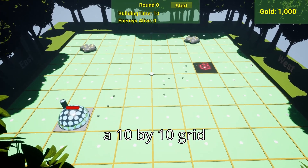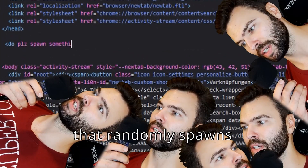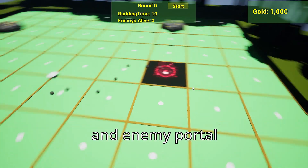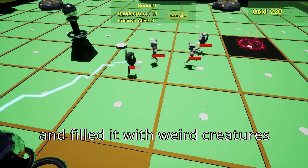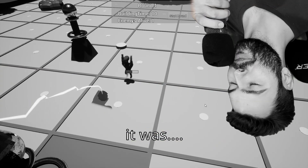So I slammed down a 10 by 10 grid, wrote an algorithm that randomly spawns the home base and enemy portal, made it low poly for cheap specs and filled it with weird creatures. All in all, it was awful.